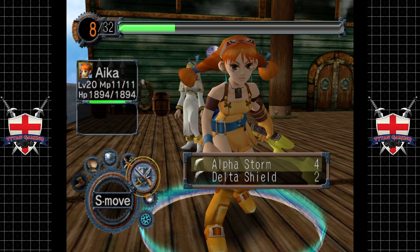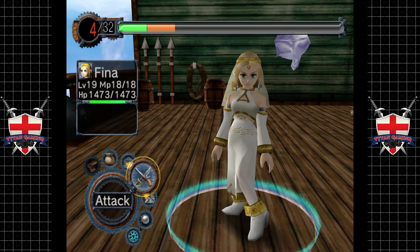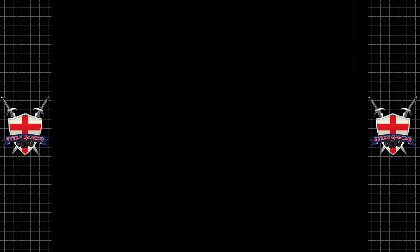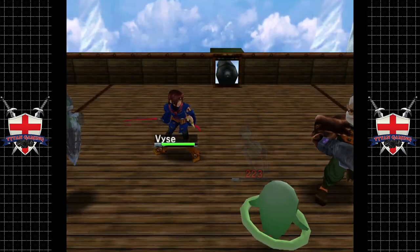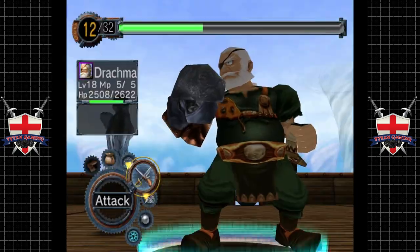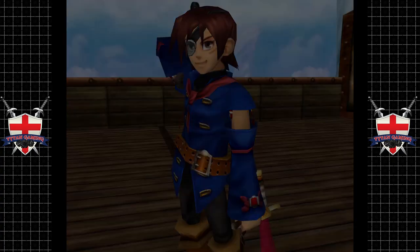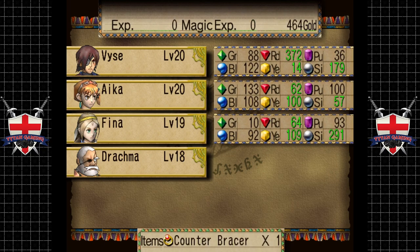Use your special move — use Alpha Storm — if you hit that you might be able to hit most of them in one go. One cool thing: if you push Start you can skip those battle animations, which is really good. Thanks to Chris for that tip — I didn't know you could actually skip those. You couldn't on the Dreamcast version; that's new to this particular version.